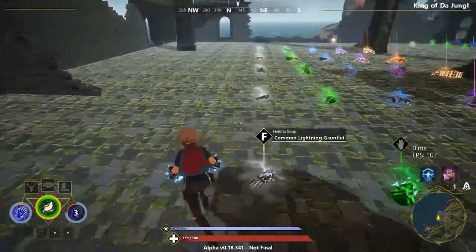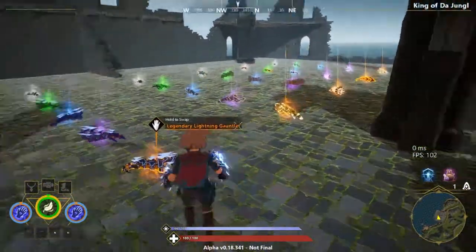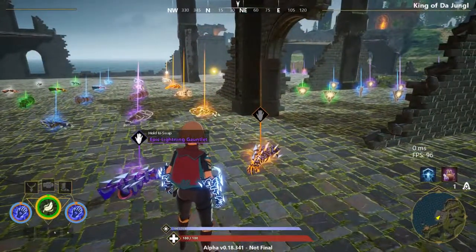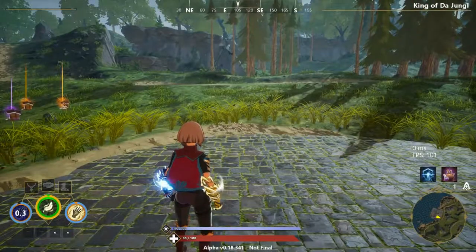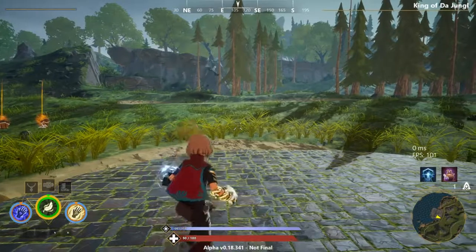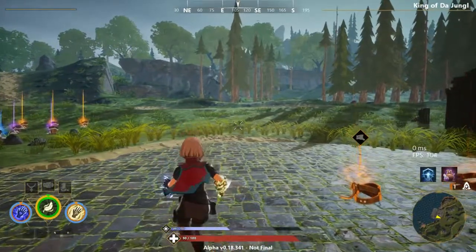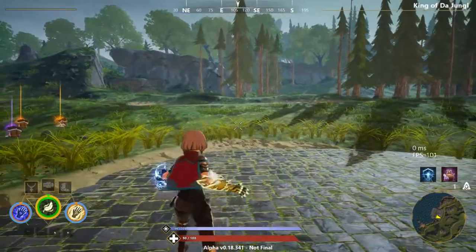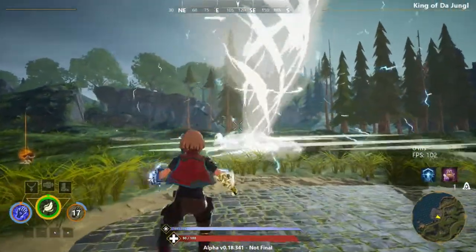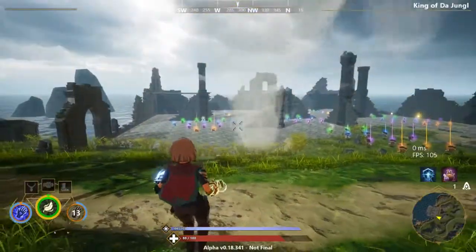Now that we've gone over the damage numbers and mana costs, let's go over some interactions between the Lightning Gauntlet and the other Gauntlets. The first combination is the Lightning Gauntlet and the Wind Gauntlet. These have some interesting interactions. The spells can't really be used together because they're both just projectiles. However, the Wind Sorcery can be used alongside the Lightning Spell — it sends out a pulse and causes players that go through the Wind Tunnel to become shocked.